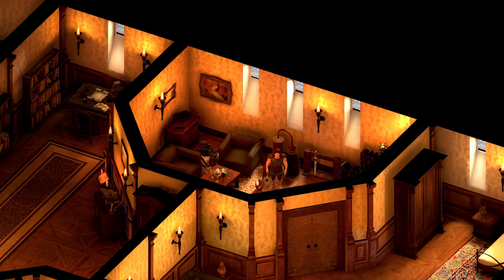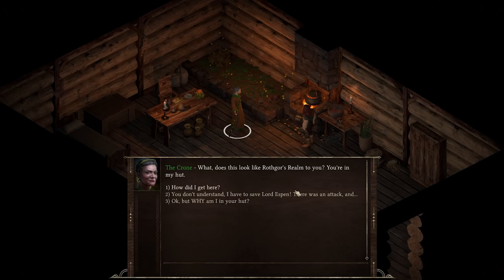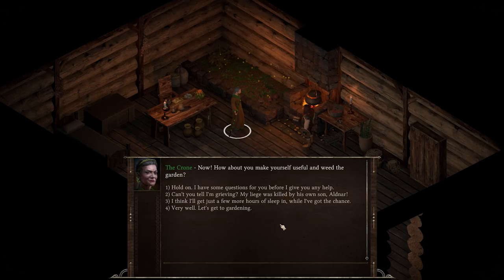Groog wakes up in a strange place. An old crone speaks: 'Get up, lazy boy. It's time to go to bed.' Groog asks where he is and how he got there. The crone explains she brought him here to her hut in the forest. 'No more questions for tonight — there's a cot over there. Tomorrow will be a very, very long day. Now, how about you make yourself useful and weed the garden?'